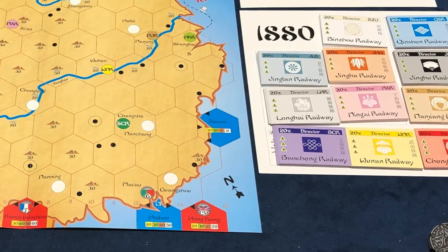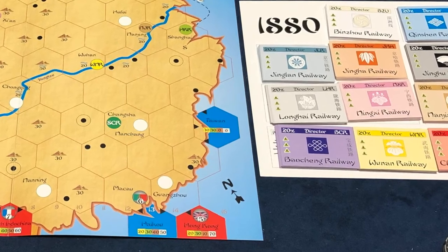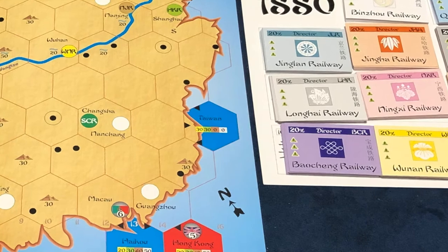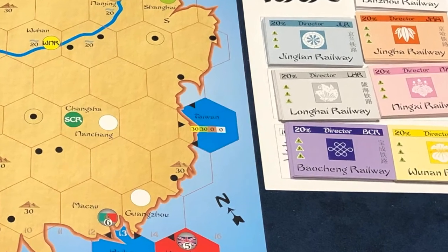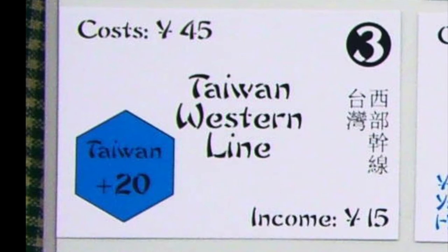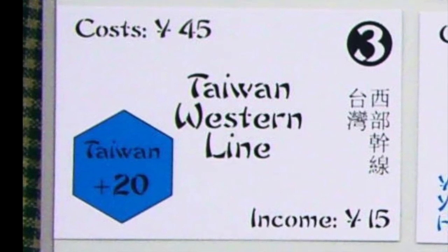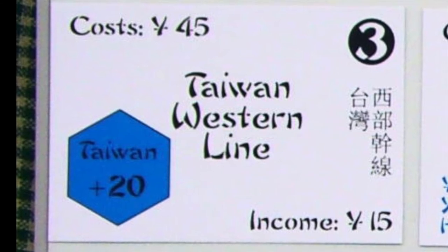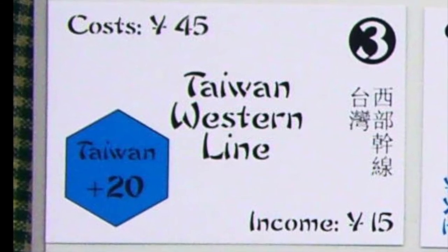The Taiwan off-board location is normally worth 30 during yellow and green phases, and no value following the start of the brown phase. Private P-3 increases the value of Taiwan by 20 yuan for all of the owner's companies for the entire game. It has a minimum bid of 45 and an income of 15 yuan per operating round.